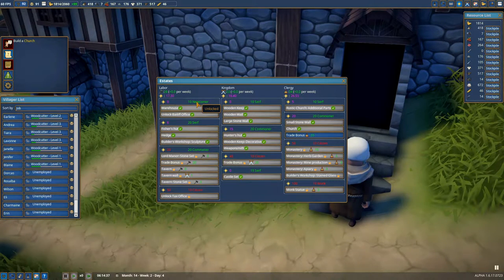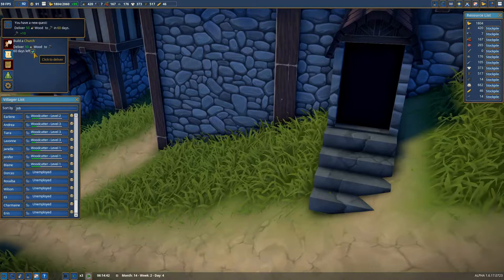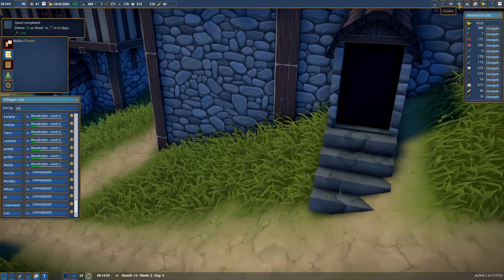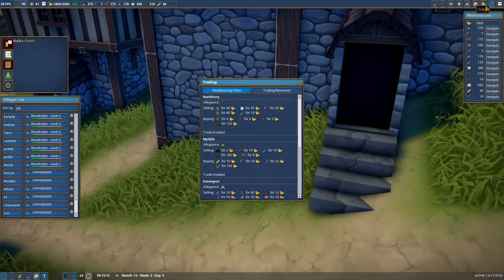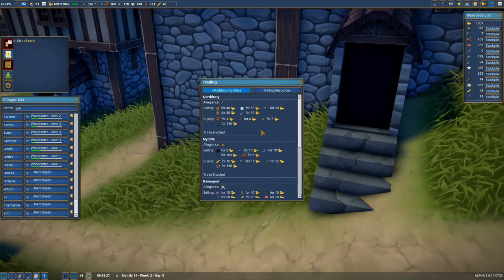I think, actually, the people — that's it, yeah. We'll go back to that estate and unlock that trade bonus. Let's see — we need bread to unlock that one.